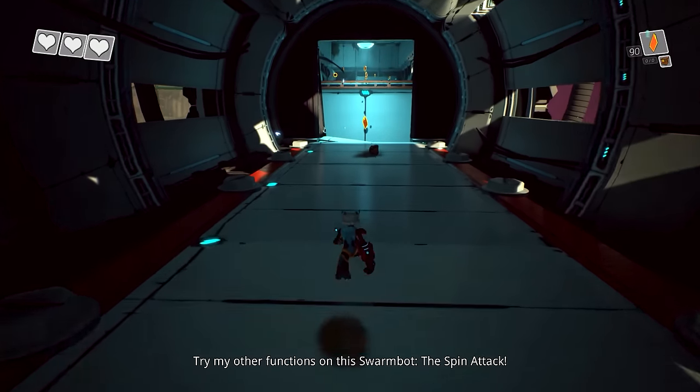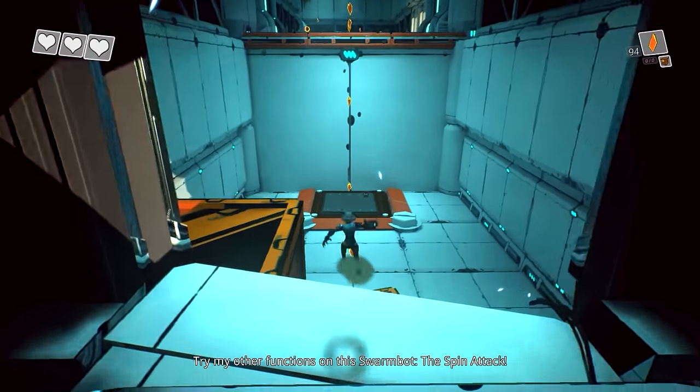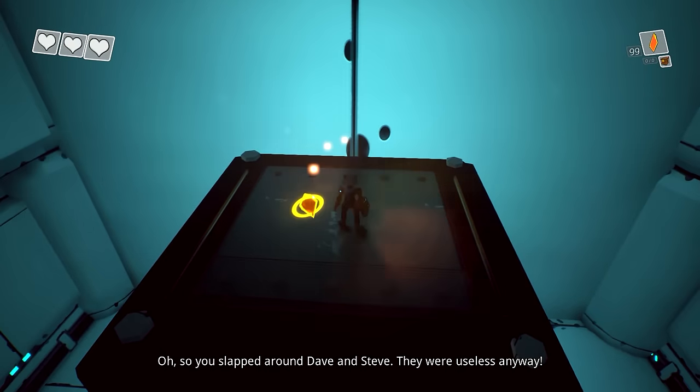Try my other function on this swarm knot — the spin attack. So you slapped around Dave and Steve.